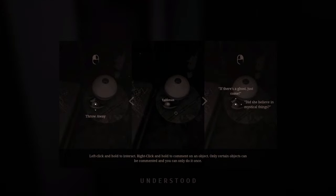Left-click and hold to interact. Right-click and hold to comment on an object. Only certain objects can be commented.